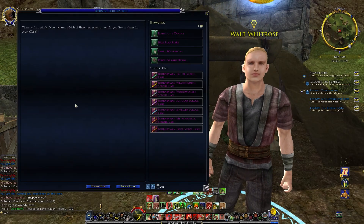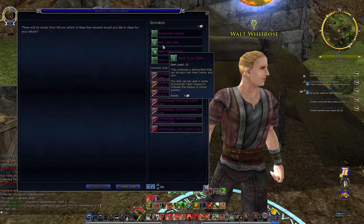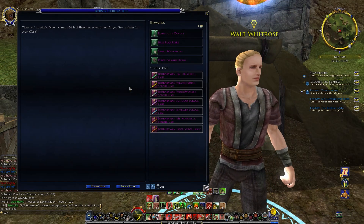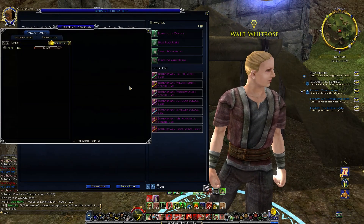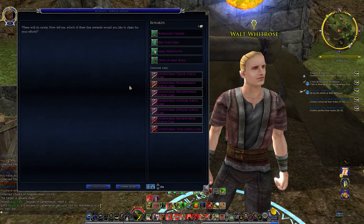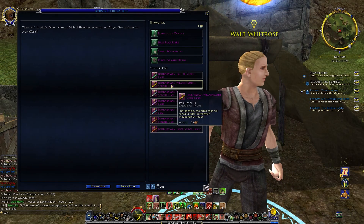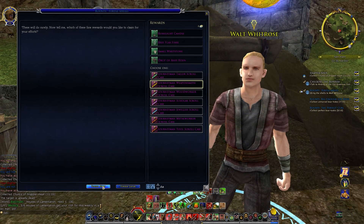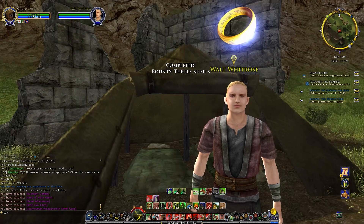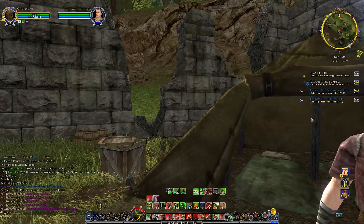These will do nicely. Now tell me, which of these fine rewards would you like to claim for your efforts? We always basically get the trash. I am a weaponsmith, woodworker, prospector — so weaponsmith and woodworker. I think we'll go with weaponsmith, otherwise we always have to go back to Loomis all the time. Let's go ahead and collect that one. And then we can collect more turtle shells if we want to, but I don't want to.